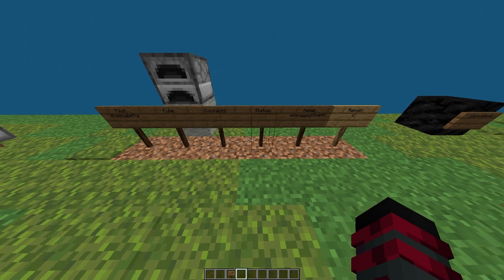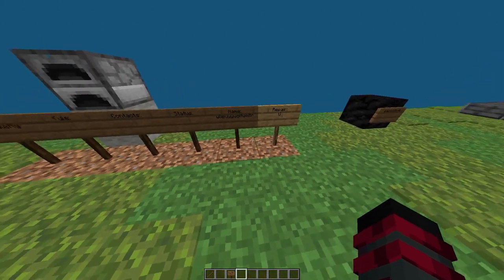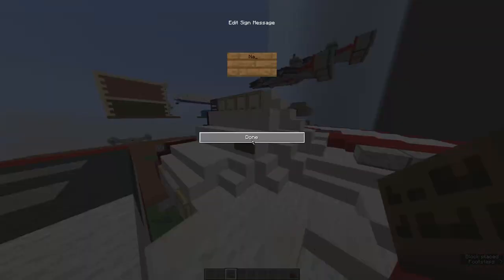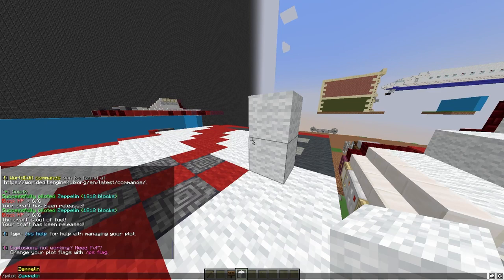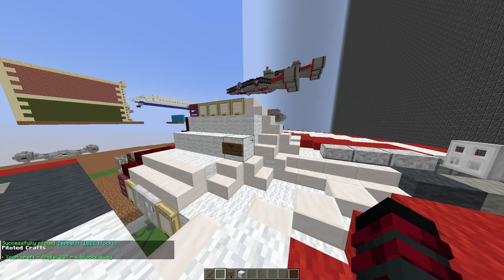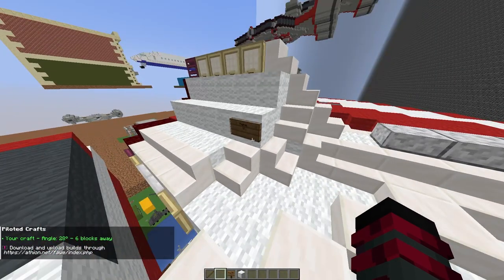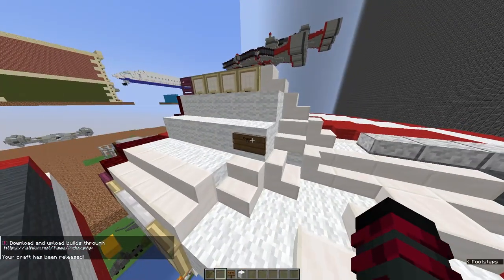This is the status sign — it just shows you your block health and speed, etc. Then there's the name sign. You put it on the craft and write 'name:' followed by whatever you want to name it, but you need at least three letters. Then you do slash pilot Zeppelin and slash craft list, and it will show you your craft by that name.